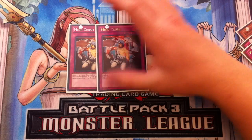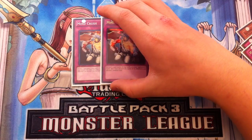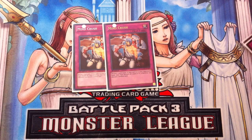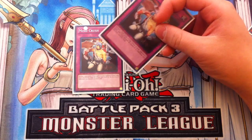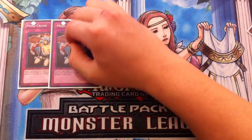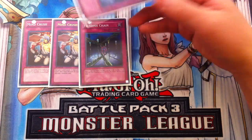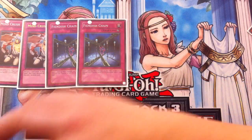Next I play Double Mindcrush. Maining Mindcrush in today's meta is absolutely important. The whole format searches — Nekroz, Yosenjus, Six Samurais, the mirror match — every single thing searches. Mindcrush gives you the ability to look at your opponent's hand and interrupts their combo plays. That's why I love maining Double Mindcrush. After that, I play one Fiendish Chain, which interrupts combos and stops attacks, giving this deck time to stall.